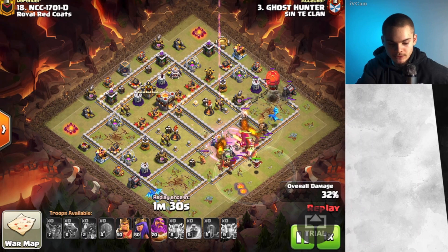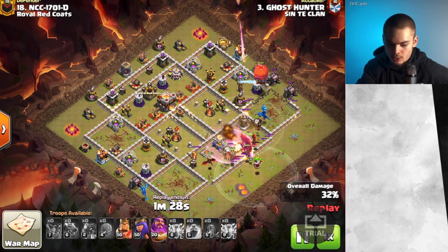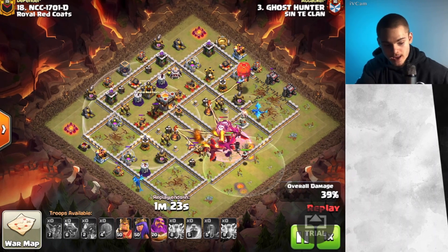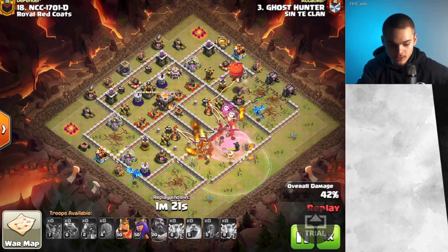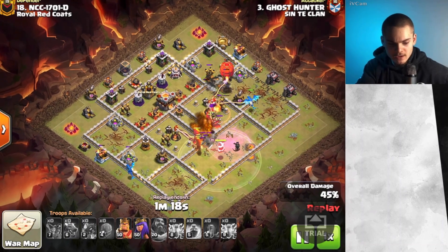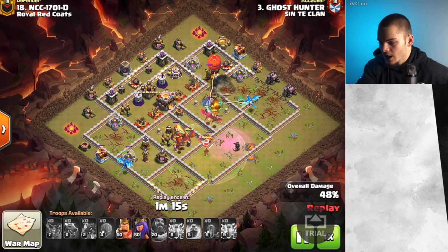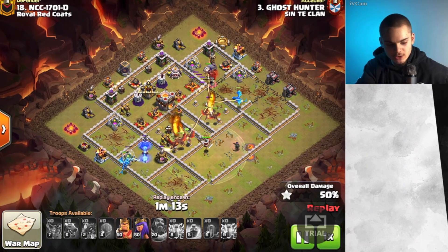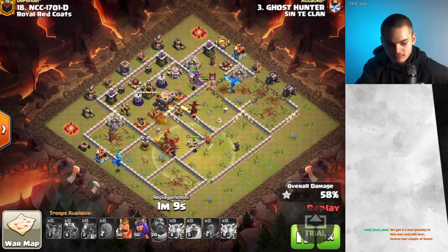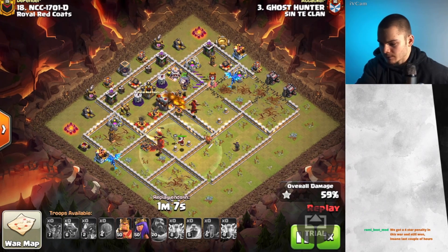Our first Rage Spell will be put down right here, as well as possibly the Warden Ability — actually we should probably save it for the back-end X-Bow Farm, which is going to be obviously very dangerous. Our E-Drag is going to keep getting amazing chains and keeping our Dragons inside. Notice how, because we didn't have heroes, we had to find other methods to keep the Dragons inside — that's kind of what you want to do with these types of attack strategies.